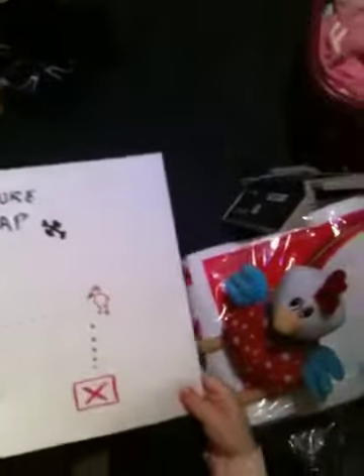What's the map say? What's the map say? The map says to make a left at the chicken. Okay, make a left and now we keep going.